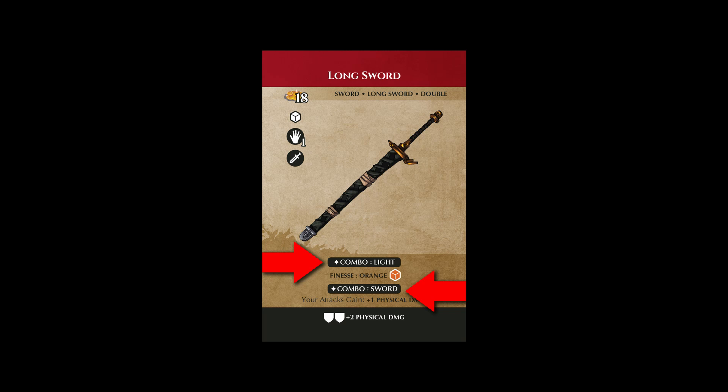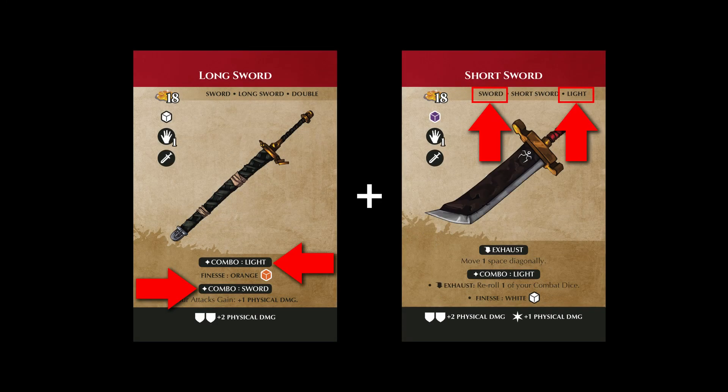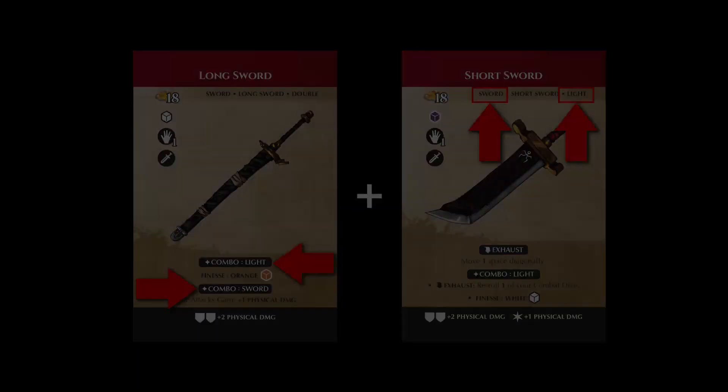In this example, the longsword would gain a different ability depending on which tags the weapon it was paired with had. Alternatively, if it was paired with a sword that was also light, it would gain both of these abilities. The tags on items that players should know before starting Madara are: armor piercing, backstab, finesse, heavy, reach, throw, and double.